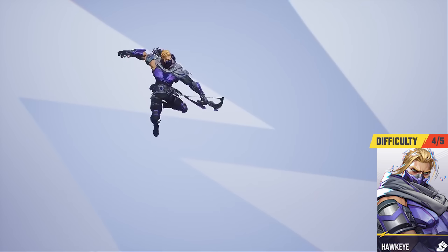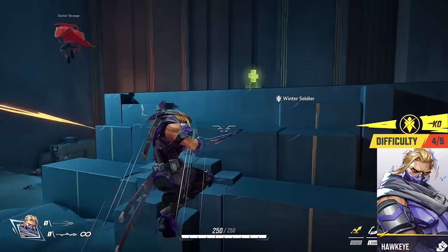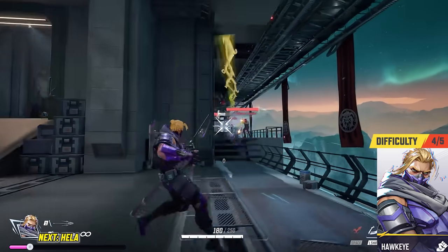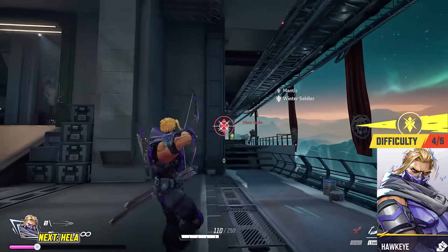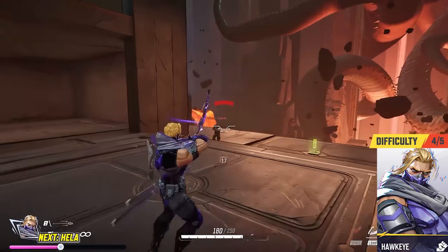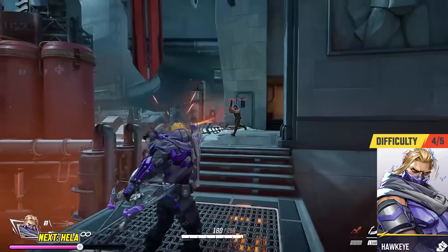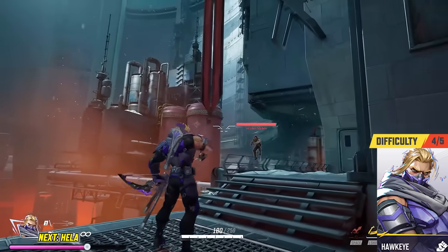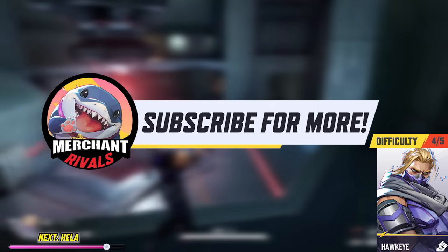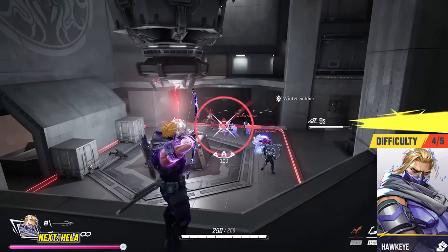Hawkeye is next. If you played Overwatch and liked Hanzo, or like being rewarded for good aim from afar, Hawkeye in Marvel Rivals may be for you. You can charge up arrows with the bow, and interestingly the longer you keep your aim on a target the more damage it deals, rewarding high-skill tracking. Get a headshot with that charged-up attack and you can expect plenty of one-shots on other duelists. Hawkeye also has a burst fire and a knockback ability, so there's a small amount of AOE and CC potential.